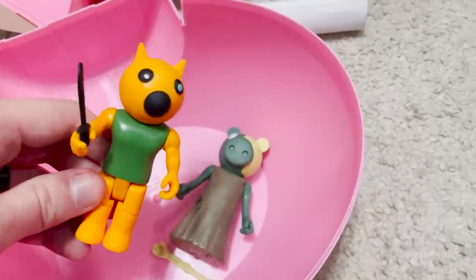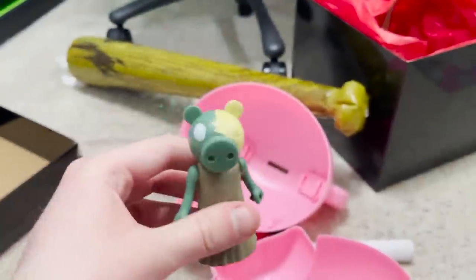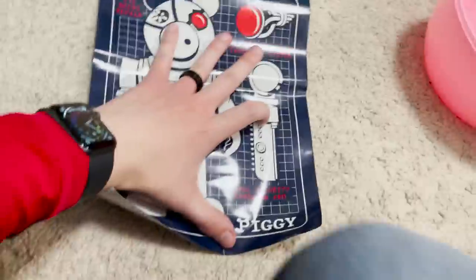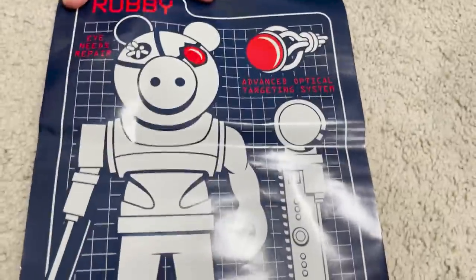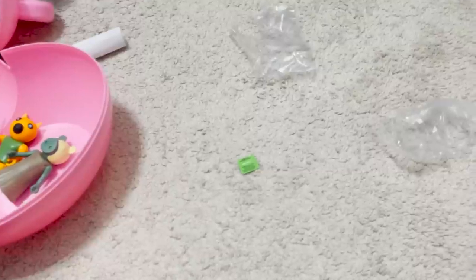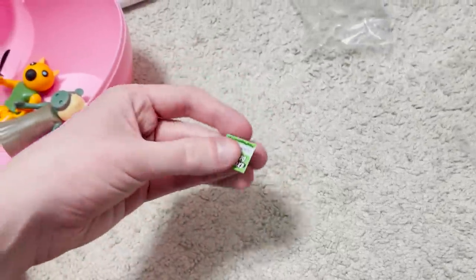That looks awesome! This doesn't really work on carpet, but Zompiggy — you can charge him back and he'll fly forward, that's pretty cool. And this here — let me use my knee — it's a Robbie poster you can put on your wall. That's actually pretty awesome.